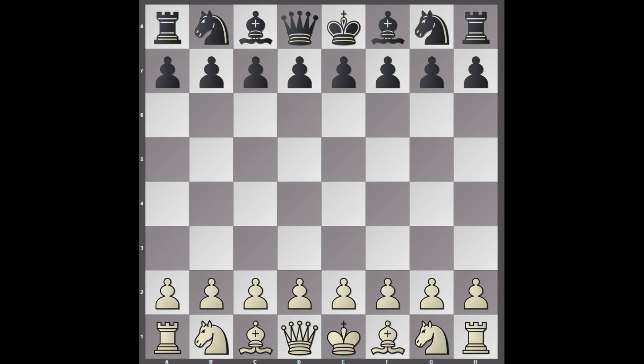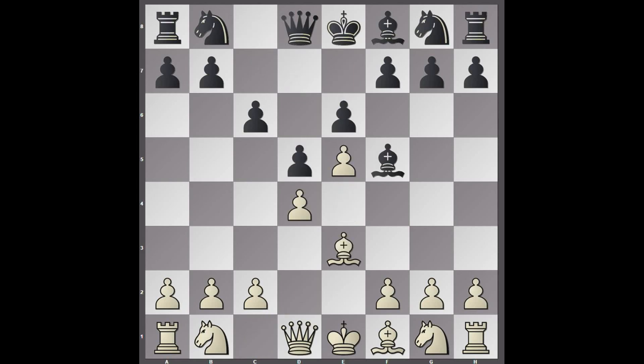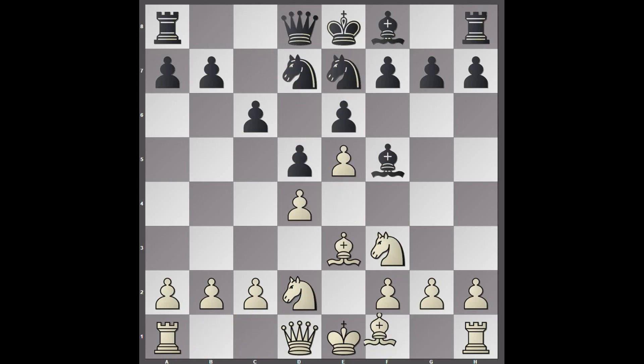Hi everyone, there has been another fascinating match between AlphaZero and Stockfish. Here's one pretty amazing game. AlphaZero is white, Stockfish is black, and we have a Karakan. I'm going to zip through these moves since it's just the opening book.